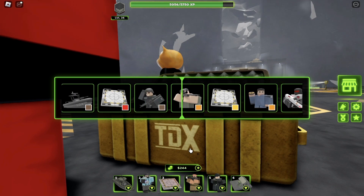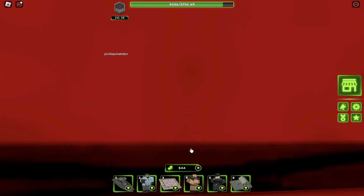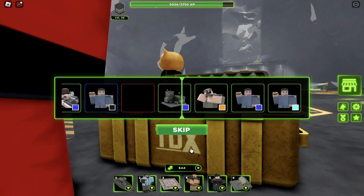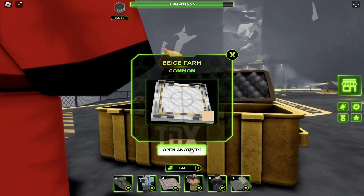On my third one I got an orange sniper. The only bad thing is the skins can't stack, meaning you can get more than one of the same skin. On my final crate I ended up getting a beige farm — as you can see the pattern, it's all just different colors of the tower.